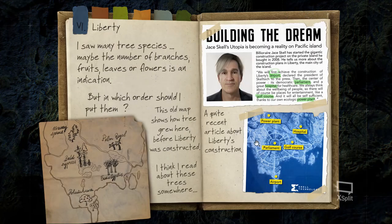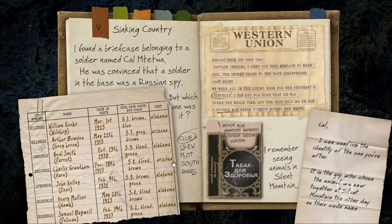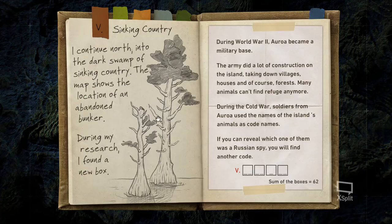The second location is the Parliament, which has cypress trees. You need to count how many branches the cypress has — counting carefully: 1 through 22. The second number is 22.